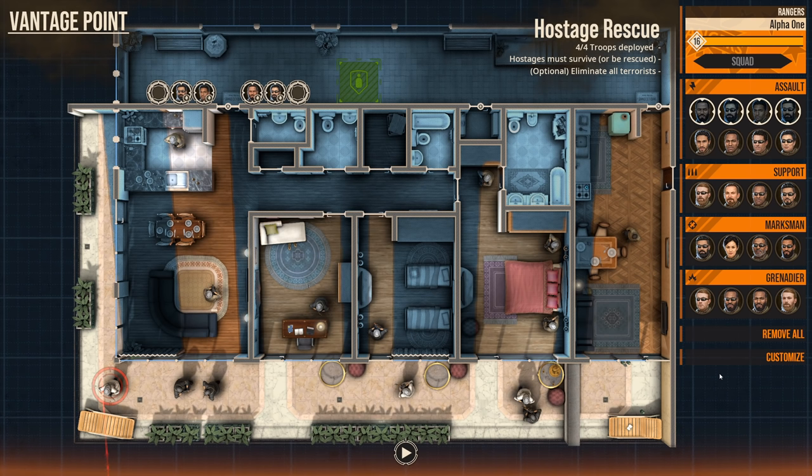Welcome back to another episode of Door Kickers 2 Task Force North, where we've been using realistic CQB tactics and infantry doctrine to play this game. Today we're taking a look at Vantage Point. This is the last level in the Extreme Rescues campaign — thank goodness. These levels have been really, really tough.